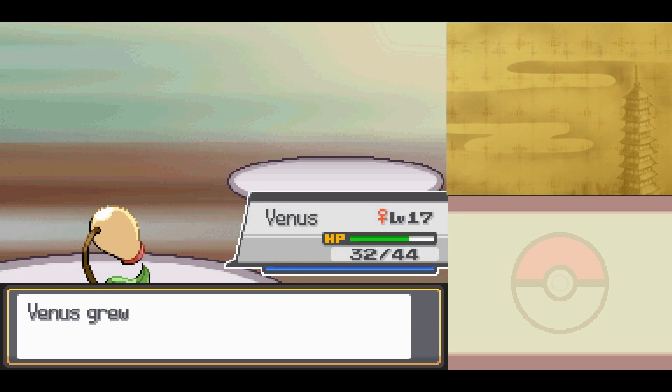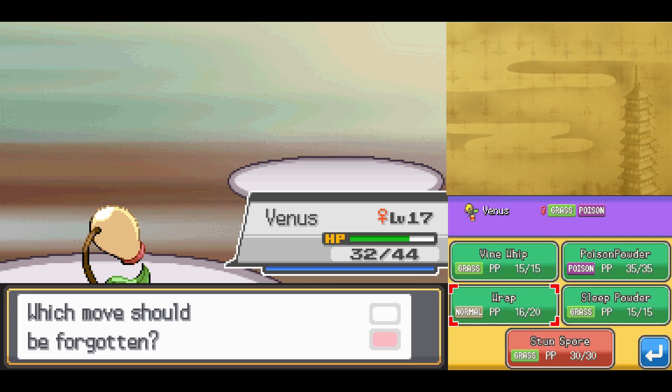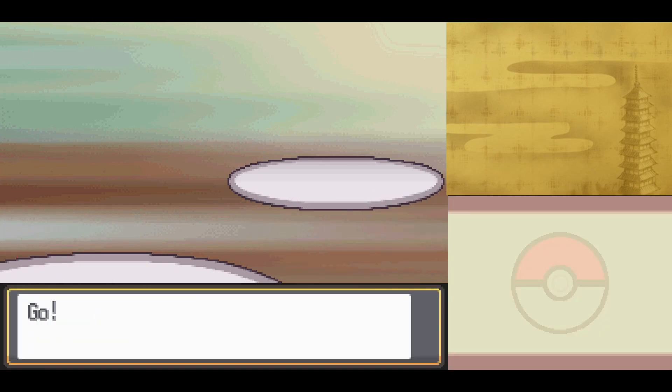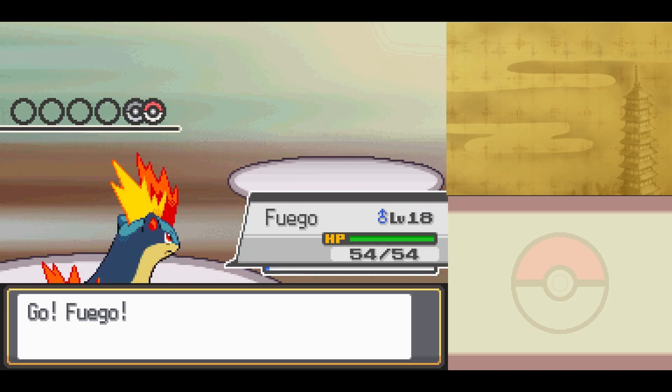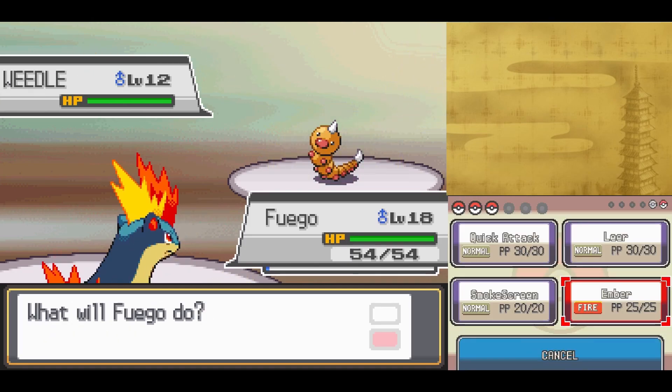135 experience and Venus will get to level 17 — what if we get to level 18? Oh, Stun Spore — that is a move I'd like to use. Stun Spore will paralyze it rather than poison it. Actually, I'm going to keep Poison Powder, because poison does damage whereas paralysis doesn't — that's the benefit. For any Poison-type Pokemon, I'll switch into Fuego and take it out easily with Ember.